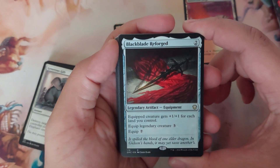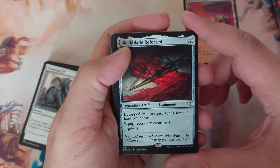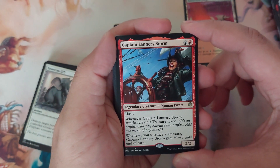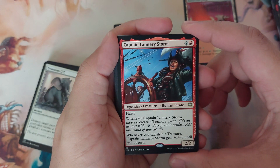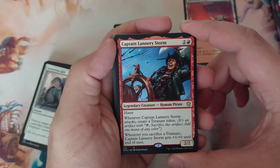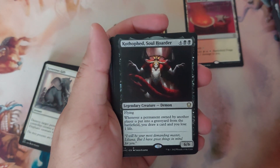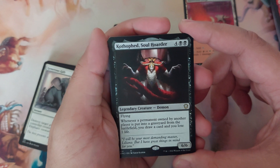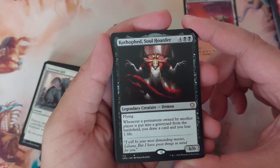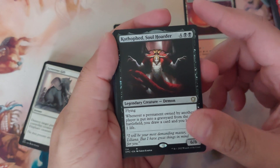Black Blade Reforged — equip: creature gets plus one plus one for each land you control; equip legendary creature three, equip seven. Captain Lannery Storm — three to cast, 2/2 with haste. Whenever Captain Lannery Storm attacks, create a treasure token; whenever you sacrifice a treasure, she gets plus one plus zero until end of turn. Kopala, Warden of Waves — Soul Hoarder, six to cast, 6/6 flying. Whenever a permanent owned by another player is put into a graveyard from the battlefield, you draw a card and you lose one life.